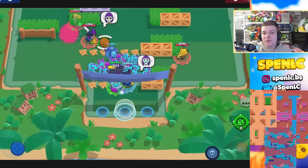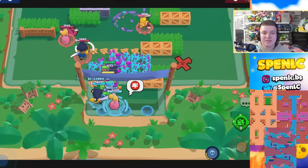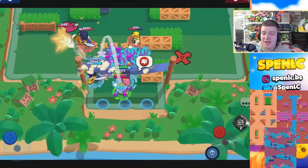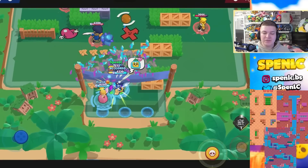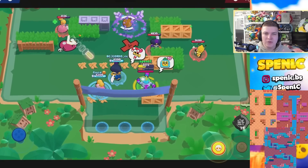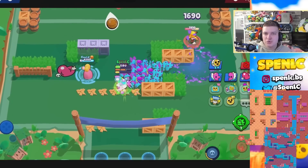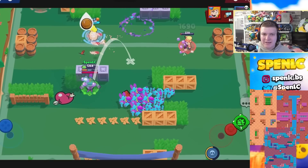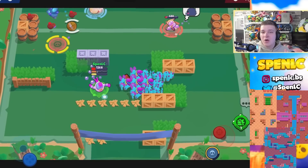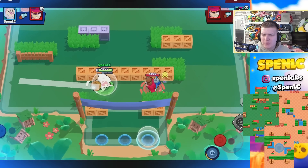Next up is Sprout. He's going to thrive in pretty much any Bounty or Knockout map because of how strong throwers are in those game modes. Bell's Rock is a fantastic pick — he's picked often in monthly finals because it's such a good power pick with his walls. Canal Grande as well — his walls are going to block the middle and make controlling it so easy. Layer Cake too — just look for maps where his walls are going to block off really good choke points.